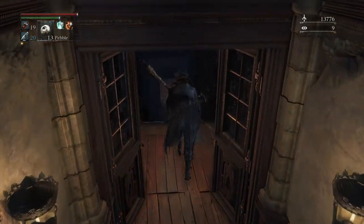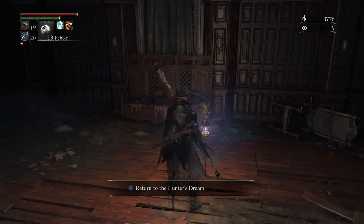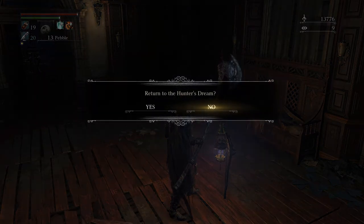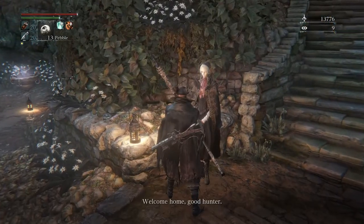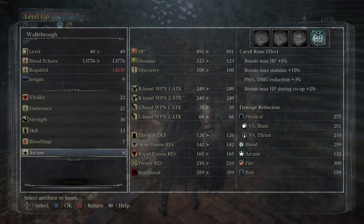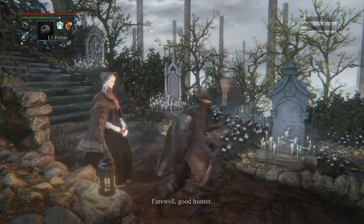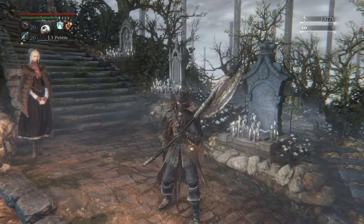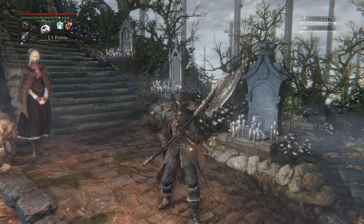FromSoft likes to put some really obscure hidden stuff in their games. This one is probably a lot easier than most of their little secrets — not for this game in particular, but just FromSoft in general. So once we're here at the lantern, we're going to return to the dream. We're going to be just a little bit shy on blood echoes for an upgrade. I'm not going to consume any cold blood because I'm going to save those for a rainy day. But of course, you're in control of your own character — you can take the path however you like.